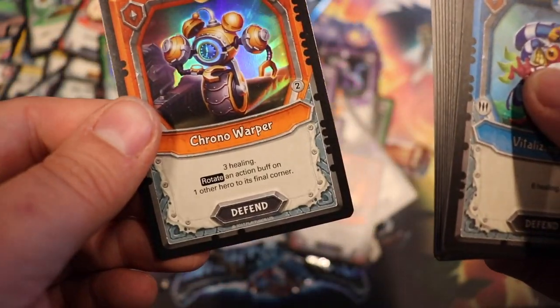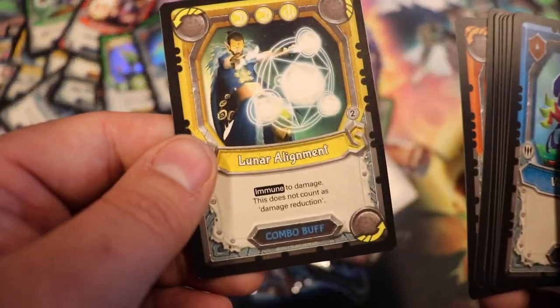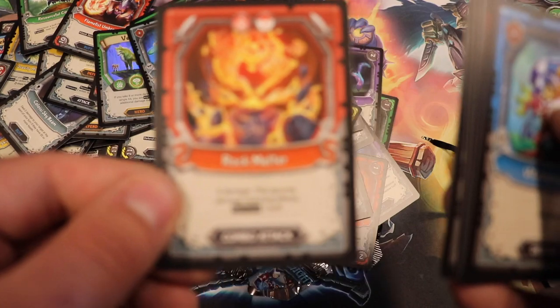Foil: Chrono Warper. Impressed Cloud, Lunar Alignment, Maniacal Machine, and the rest are common.